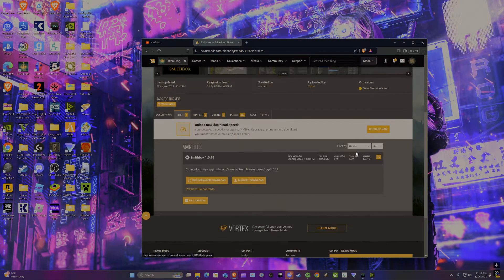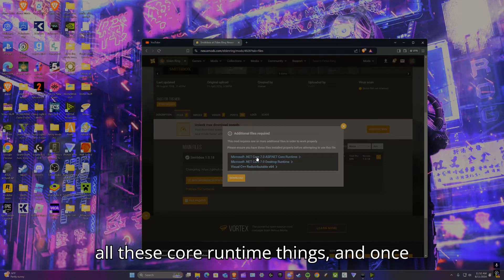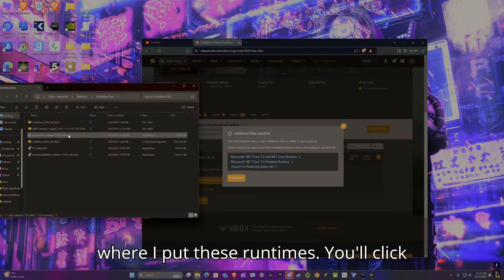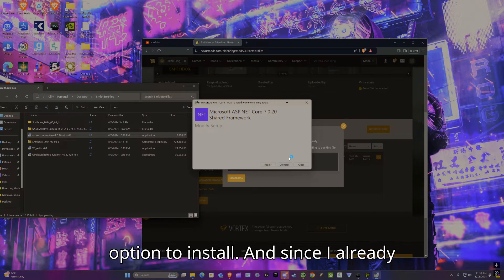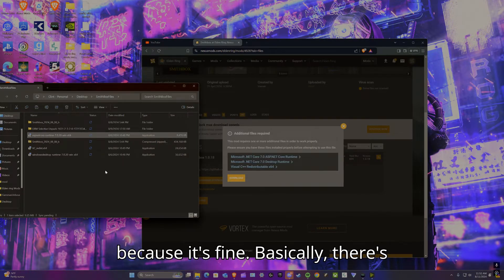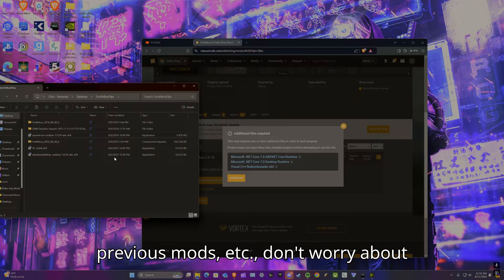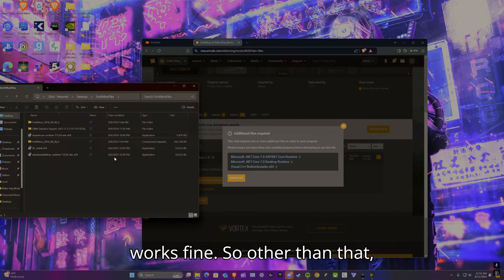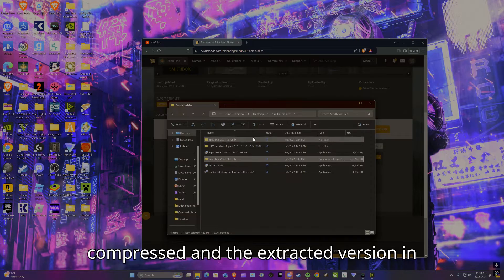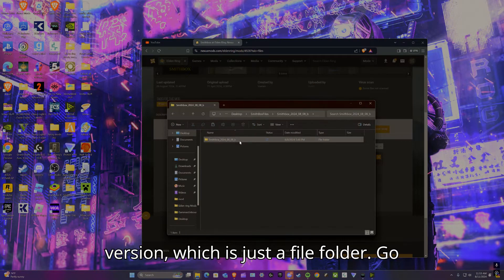Click Manual Download and it's going to give you all these core runtime things. Once they're downloaded, I created a folder called the Smithbox file where I put these runtimes. You click on the runtime and there will be an option to install. There are about three runtimes you need to install. If it tells you the runtime is already installed, don't worry — it works fine.